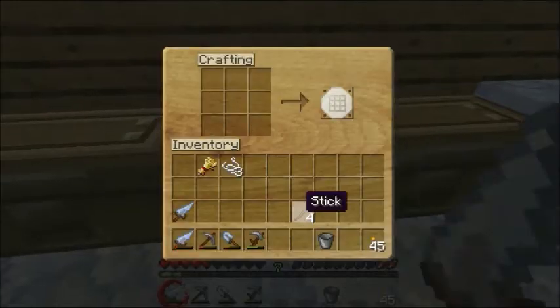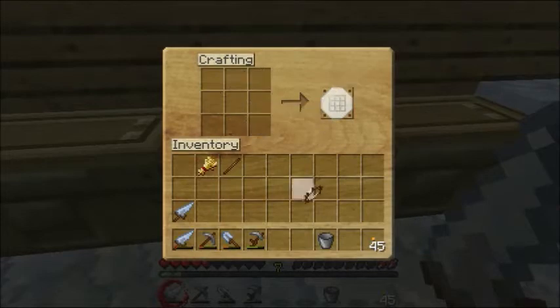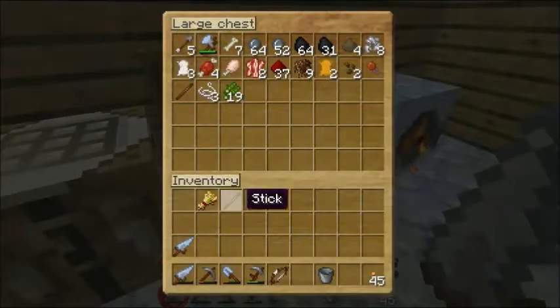And to carry arrows with us. We have five arrows, but we can easily make more — actually no, we can't. We don't have any feathers. Well, we'll carry this for emergencies.